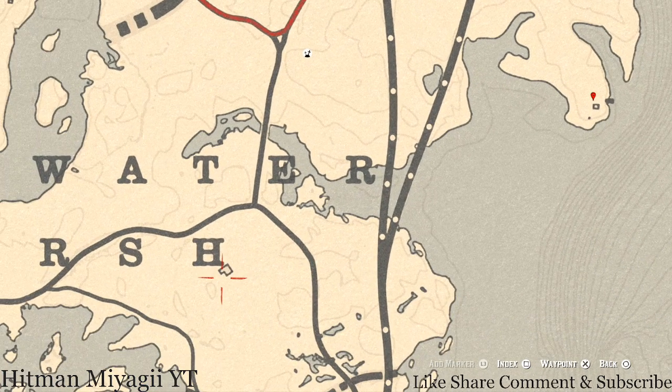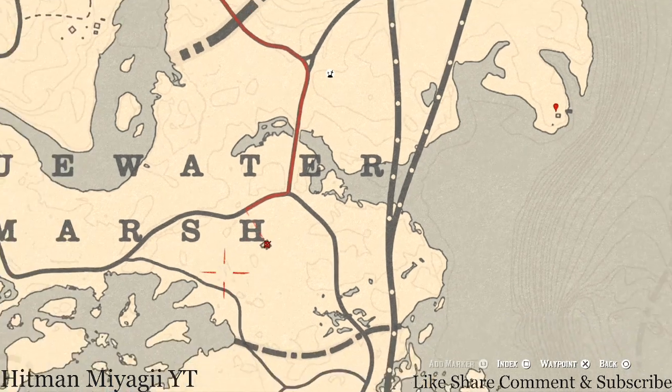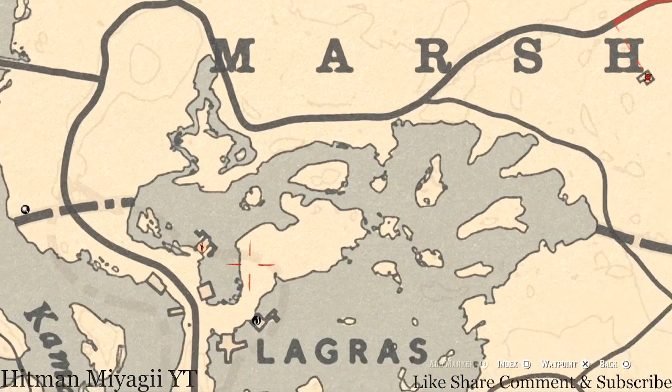Inside this house there's another family heirloom — a tortoiseshell comb. This tortoiseshell comb is in the house on the wash table, which is located on the far side of the dinner table along that wall.